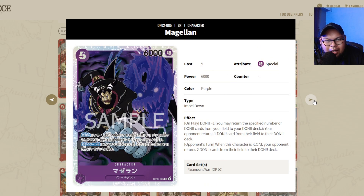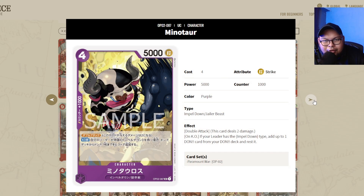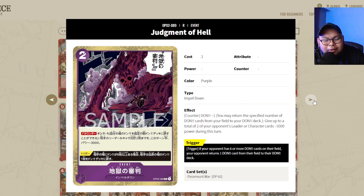You could potentially get Magellan, but it didn't really see a lot of impactful play — I wouldn't call it a staple. Similarly, the Minion Koala and Minotaur Jailer Beast: get them if you want to play Magellan, but I wouldn't call them staples since they're only good in that particular deck. For purple or blue-purple players, the Judgment of Hell event card is by far one of the best event cards for purple from OP02 — a must-have 4-times. It's too good not to play — it's a staple.